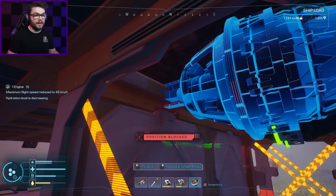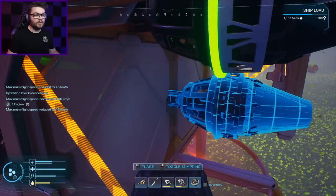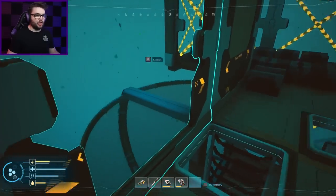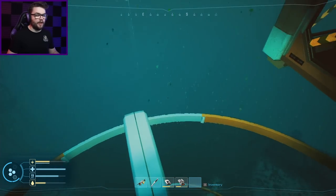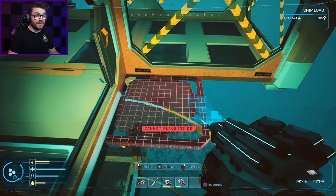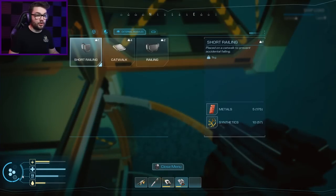Managed to squeeze all four engines up above so I can walk out here if I need to and do all the refueling. It's not particularly safe, but it won't actually let me chuck any catwalks down here. Can I put a railing in? Yes, but no — that's not quite the railing I had in mind, that's not super going to help me. Never mind then. What else can I build?